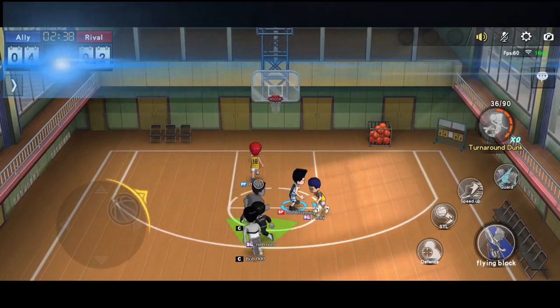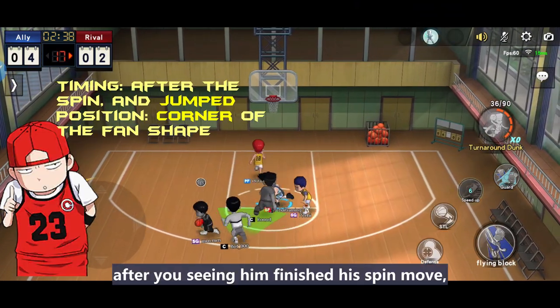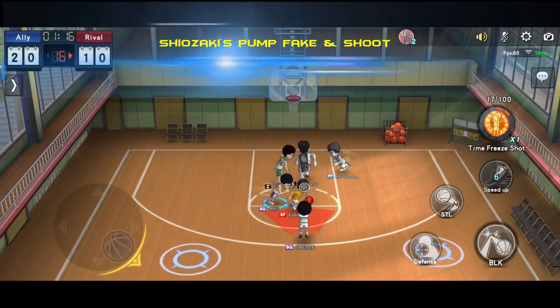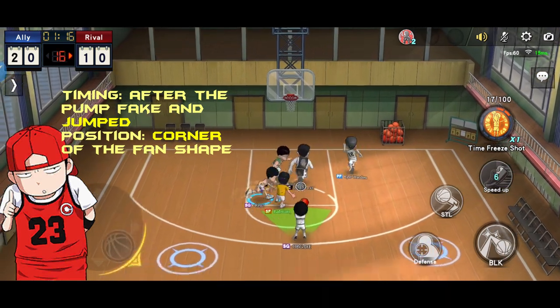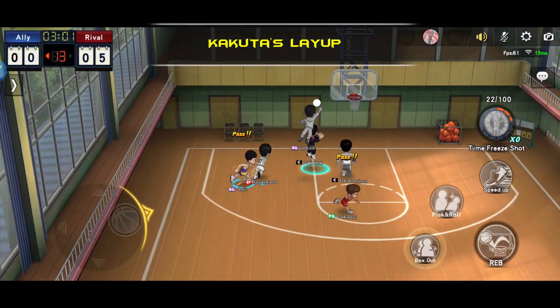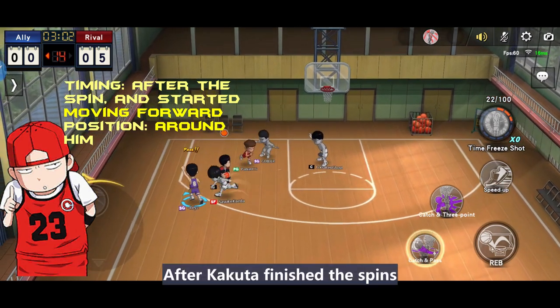Next is Mitsui's turn around layup. After he finishes the turn around, we have to jump. Positioning will be under the basket. Next is Shiozaki. After you see him finish the spin move and he pulls the ball to his head level and jumps, follow him to jump. Shiozaki's pump fake and shot — after you see him finish the pump fake, follow him to jump too.